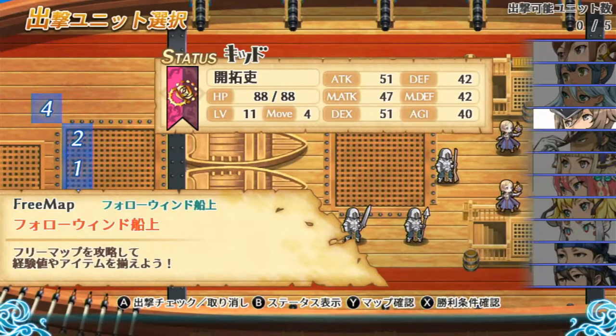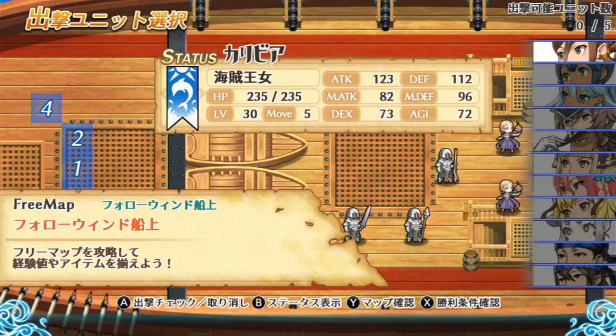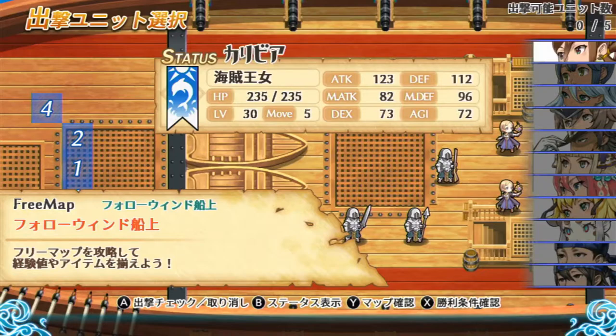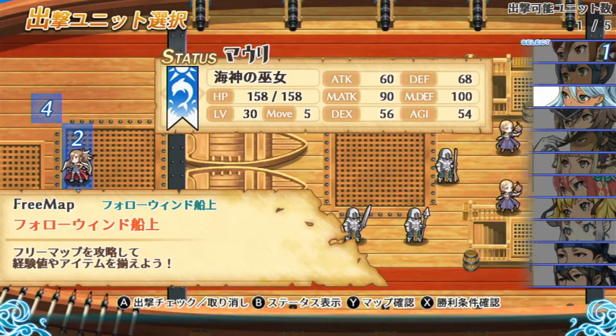I'll just do one of the early ones since it'll go quick. Here's where you pick your characters — there are no generic characters in this, it's all story characters. Here's the main character, Caribbia, the pirate queen.